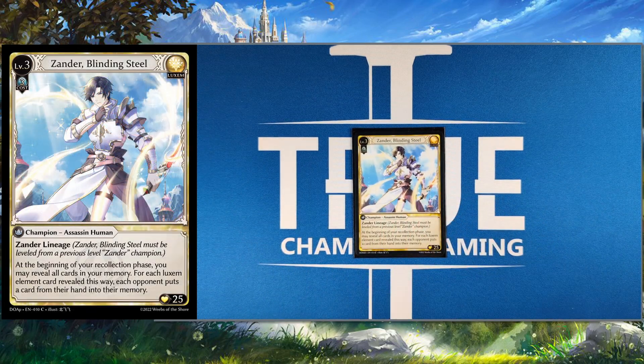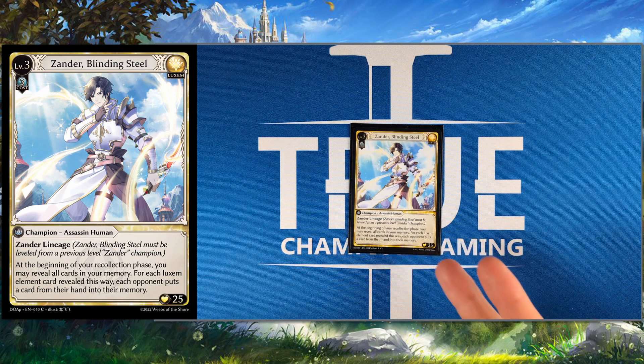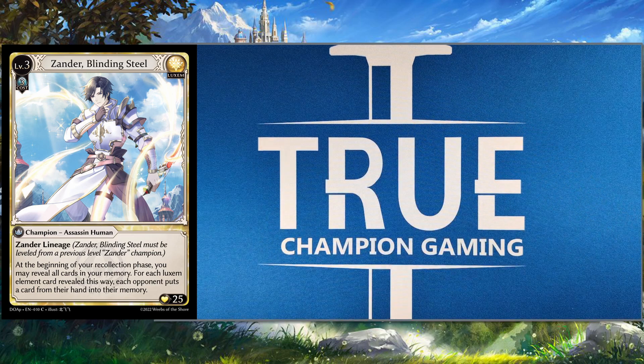And then we have the actual good Xander. Level three — both level three Xanders are pretty good. This one is going to let you reveal all the cards in your memory at the beginning of your recollection, and then for each Luxum element card, reveal your opponent's cards down from their memory and from their hand into the memory. So you can stop a little bit of counterplay on your turn. The biggest reason we play this is purely to reveal the cards in your memory. We're going to try to use him to get to a stabilization point with some of our Luxum cards, which we'll talk about later.